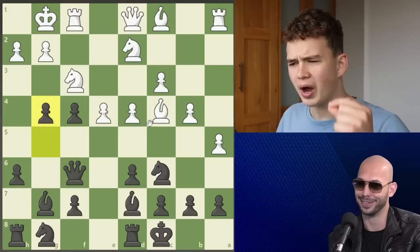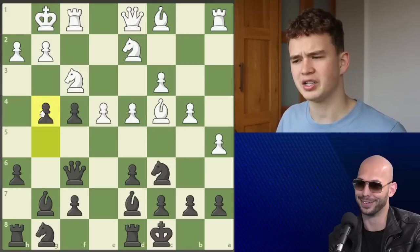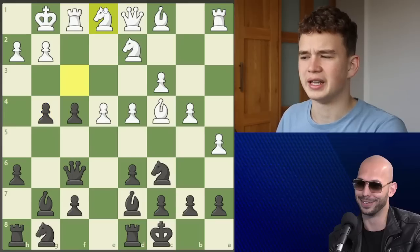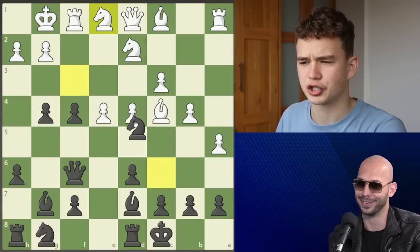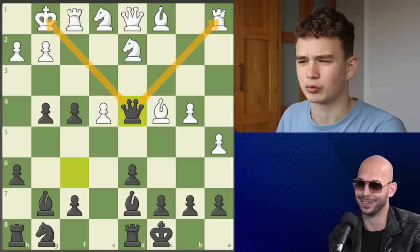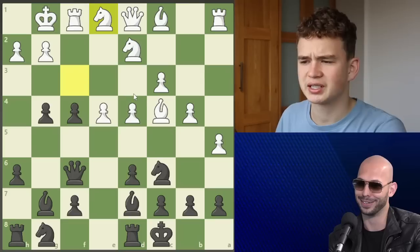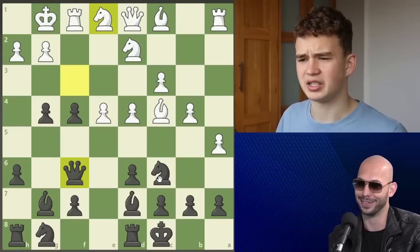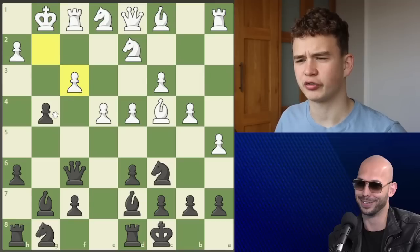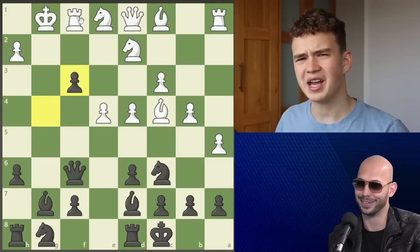Andrew plays g4. What white needs to do here is ignore this threat and play b5, but instead we see knight e1. There was a very interesting tactical idea for Tate with knight d4 — after white takes, Andrew goes queen d4 checking the king and winning the rook. Going back: instead of knight d4, Andrew plays f3, which seems like it really works, especially after gf3 where Andrew recaptures the pawn.